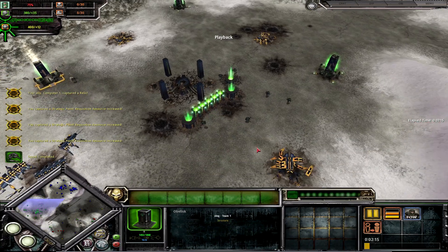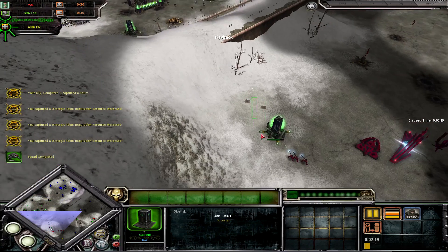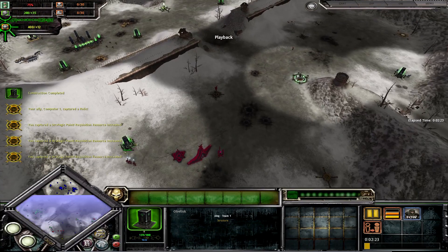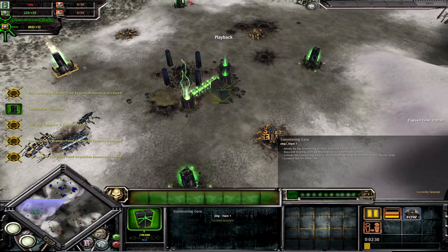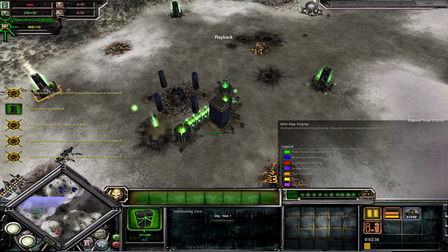I'm waiting to build a summoning core soon and looking to upgrade the listening posts. In the early game, listening posts are quite tanky — as you can see, it's going to take ages for the AI to actually kill them. So I can take my time, get a summoning core, and go from there.